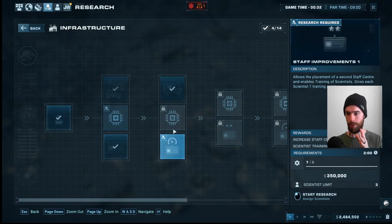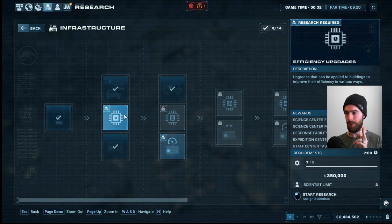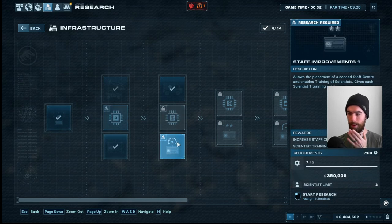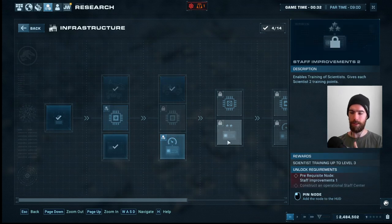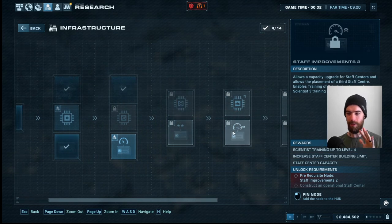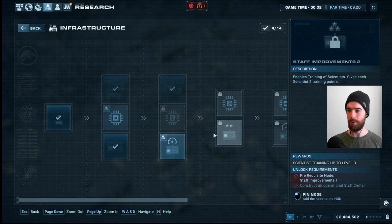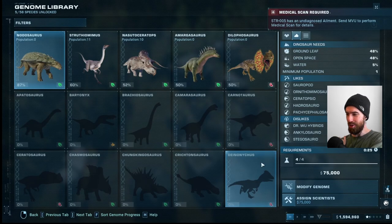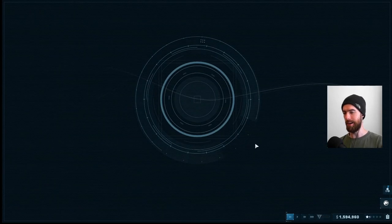Let's grab the staff training research option. We want to grab all three upgrades: the efficiency upgrades are very important, the cost upgrades are also important though more expensive, and the staff training — we'll probably want to bring them at least up to staff training three. After that they might get too expensive to be worth it beyond level three.